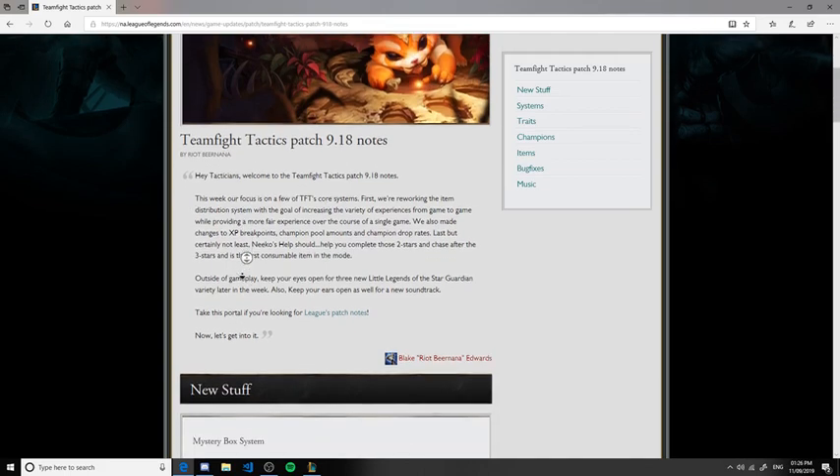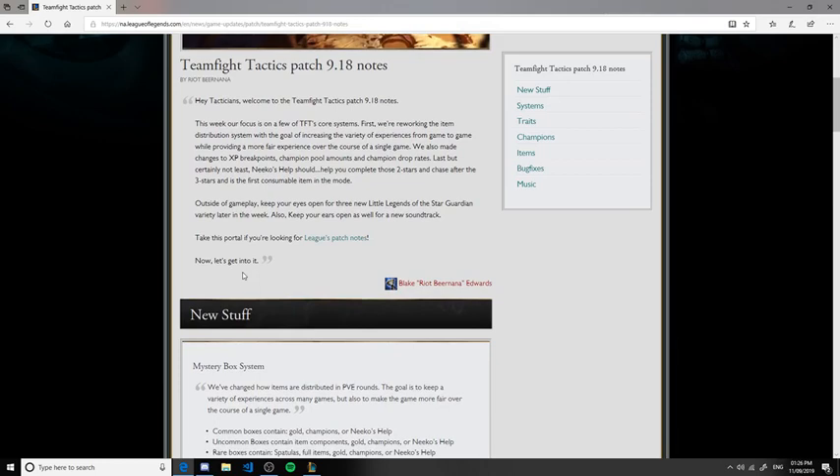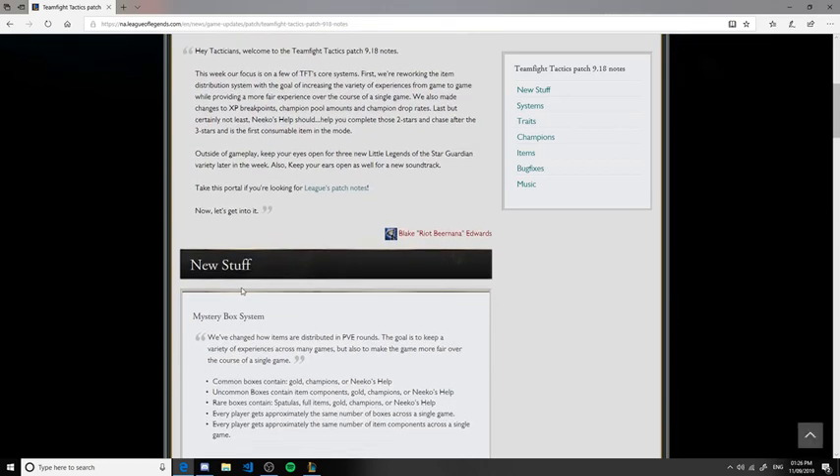We're going to start off discussing the new mystery box system. What they've done is reworked how you get items. Every minion wave now gives you either a common box, an uncommon box, or a rare box. Common boxes contain gold, champions, or Nico's Help. Uncommon boxes contain items, and rare boxes add spatulas and full items to the mix.